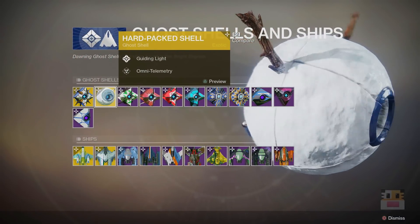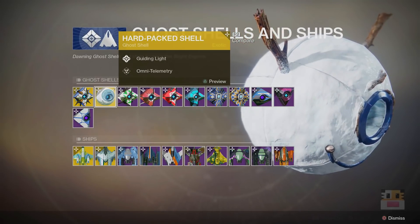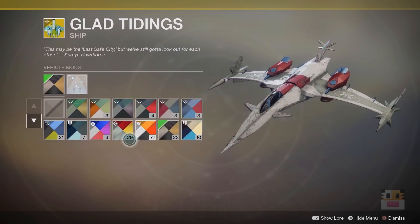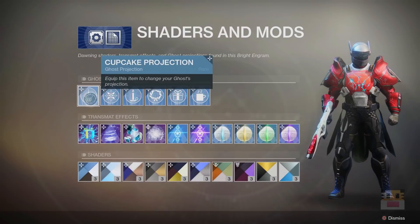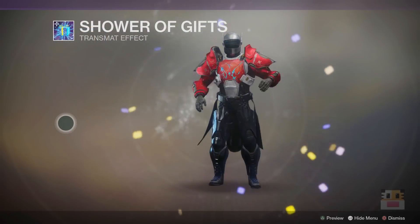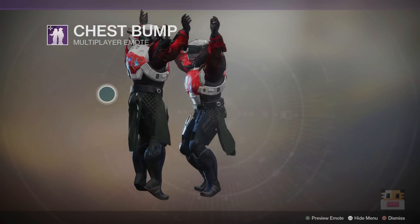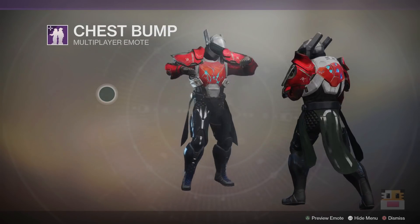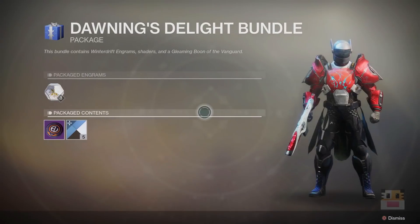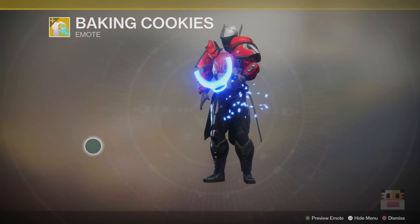The last thing to mention about the Dawning event is Eververse. There are a whole bunch of vanity-themed items throughout the Dawning event. There are double bright engram drops — the Etched and the Winter Drift engrams every time you level up. There are new multiplayer emotes like chest bump, fist bump, and high five, which I have all three of and am loving. There are also new sparrows, new ships, ghost shells, projections, shaders, transmat effects, and Dawning armor sets to get. There are purchasable cooking materials from Eververse, and also some Dawning bundles with exclusive emotes if you want to spend some silver.